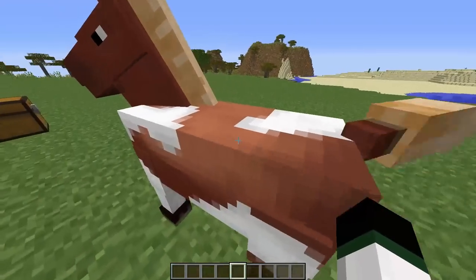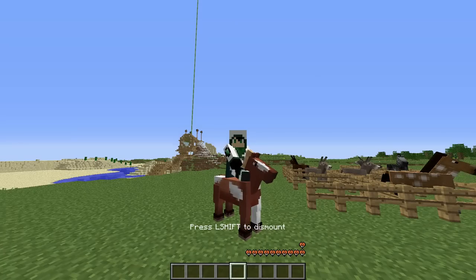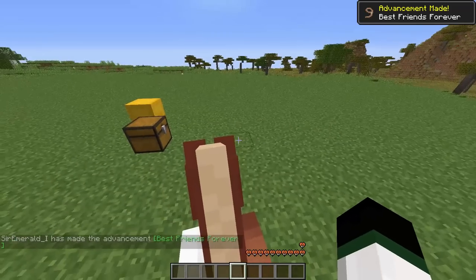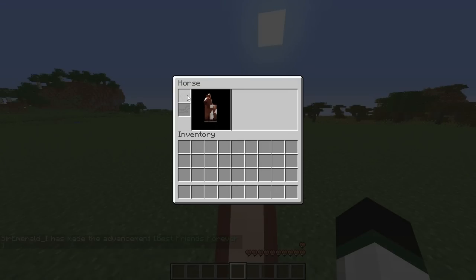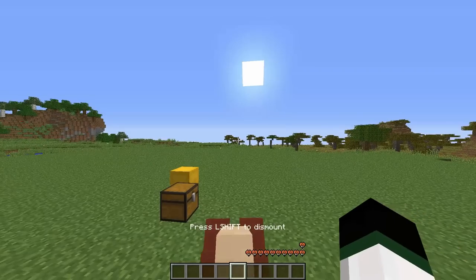Okay, so if we push him out here and get into the open space, and if you right-click on him, you will get on the horse. So now I'm on the horse — and he just tamed! Basically, when he tames, he will give you this little inventory. That's how you know he's tamed, and there'll be a saddle slot and an armor slot.